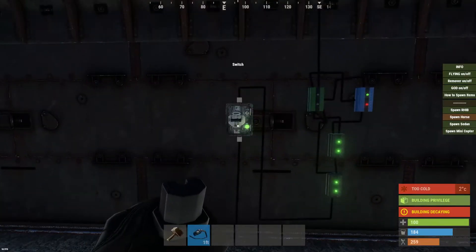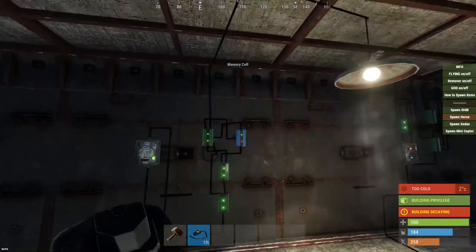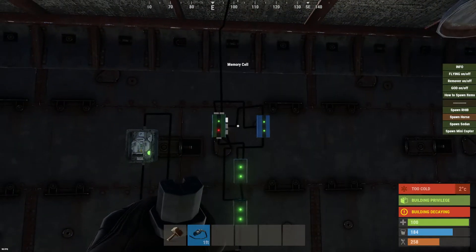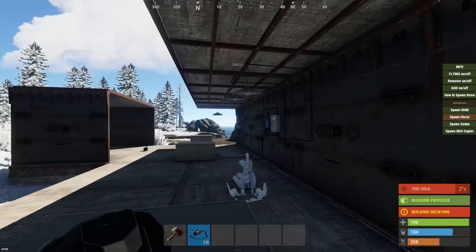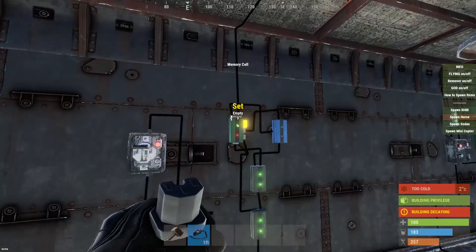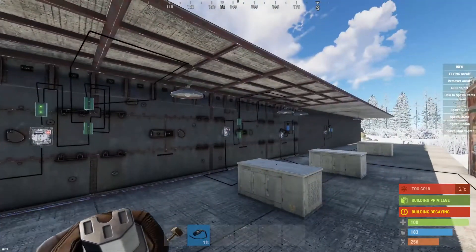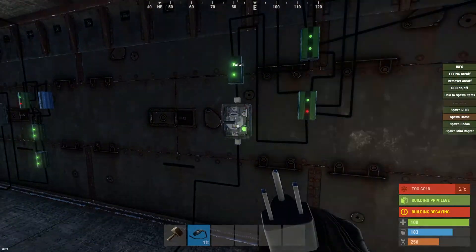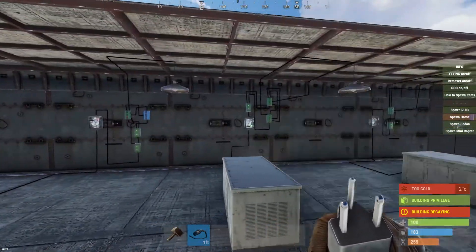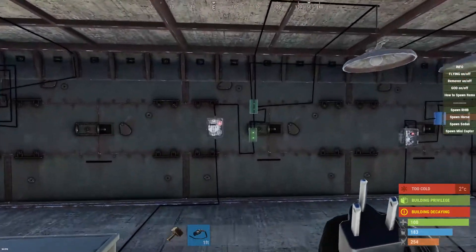The next one uses a memory cell and a blocker — this was my first strobe circuit, how I originally discovered how to do this. It's a little more complicated, but I'm not really going to go over it because the simpler blocker-and-branch does the exact same thing, minus the headache of learning the memory cell. Same goes for the two-memory-cell version — it's too complicated and does the same thing as the simple one.